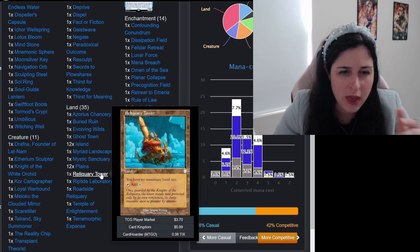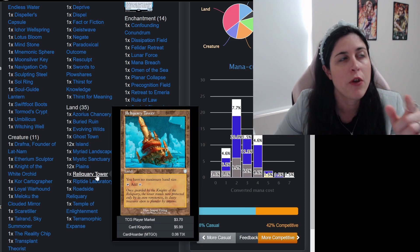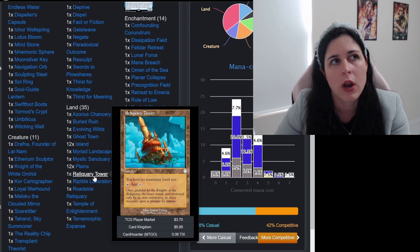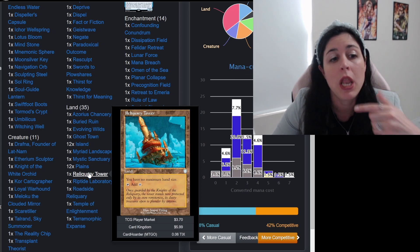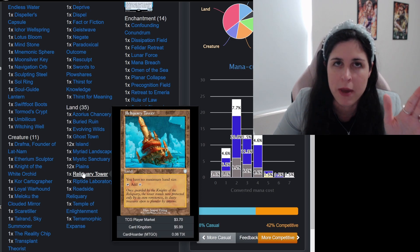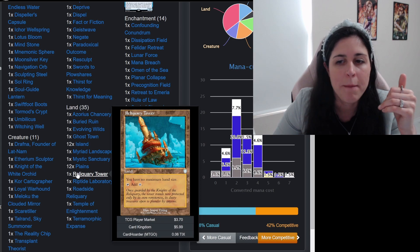Reliquary Tower is a little bit more expensive — this one's about six bucks. If you don't want to run Reliquary Tower, I have another card in here that gives you no maximum hand size. You don't have to run Reliquary Tower — there's a ton of draw in here, and I'm not just talking about Tamishi's ability, I'm talking about a ton of draw stuff. So heads up: you don't have to get Reliquary Tower, but I would really recommend it.